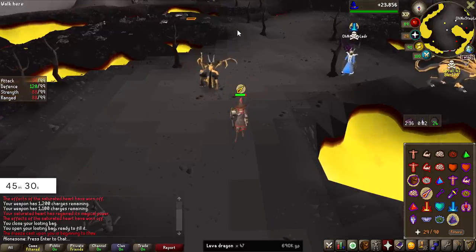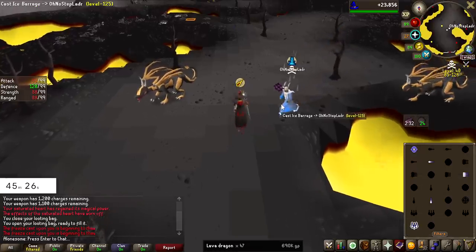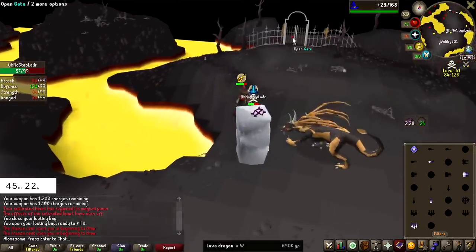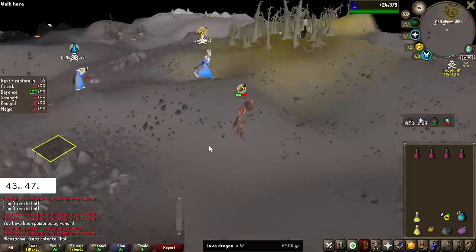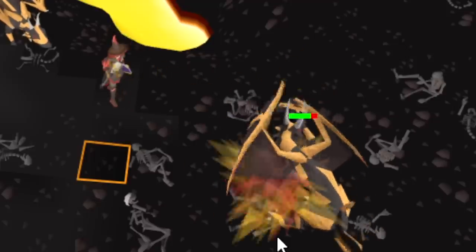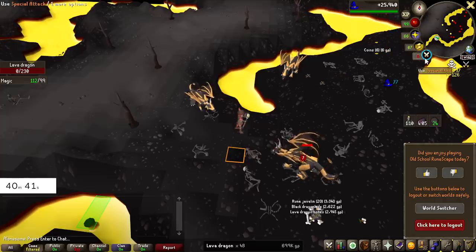I'm not going to pause the timer when I get PKed or when I am banking, because this is probably going to be a common occurrence here. We have another player here, so I can't even walk under. These guys are getting absolutely finessed. Did you see that special attack? 73, and it wasn't even a max hit! This is crazy!